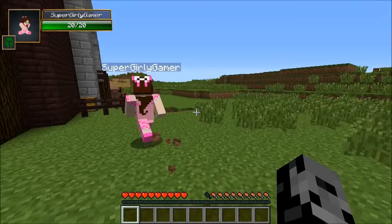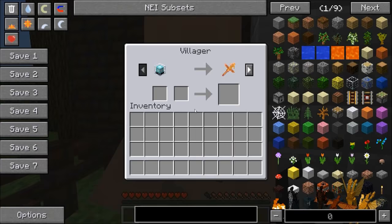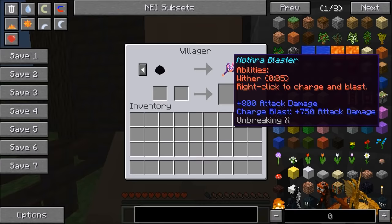We've got a bunch of trades set up to make it more fun. The battle strategist has stuff for us today: for a dry beacon we can get the Mothra Demolisher — it's got Breaking 10 so it doesn't break, and 1,000 attack damage. For a dragon egg we can get the amazing Mothra Blaster.